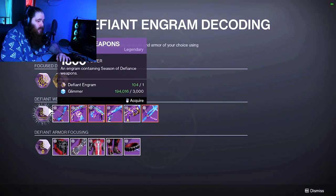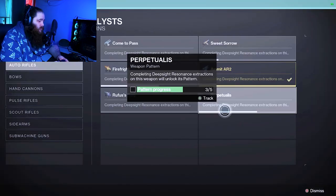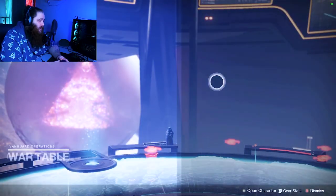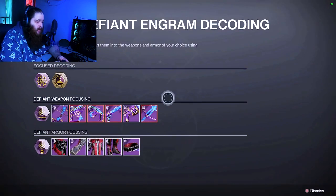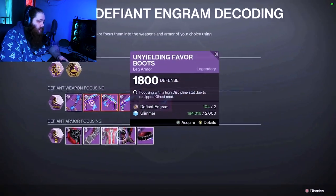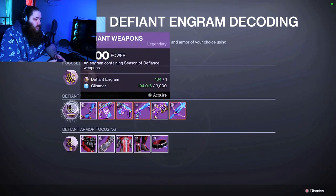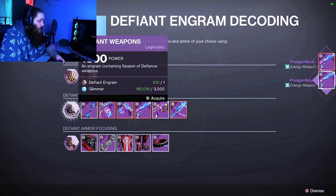We're going to open the random ones because they only cost one. Everything else costs two — two more for the auto rifle, three more for the fusion rifle, three more for the grenade launcher, three more for the sword. We've got some ways to go. If we get all the red borders, we'll spin on armor and laugh about the terrible armor drops. Strap in, it's gonna be a fun time. Away we go — that's one for the auto rifle! Grenade launcher, let's go!